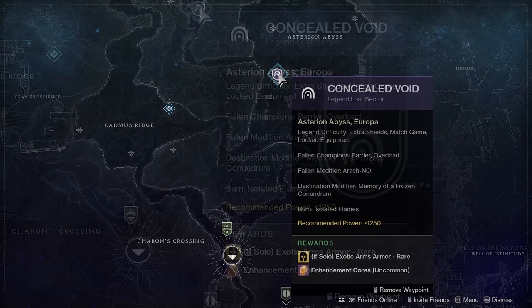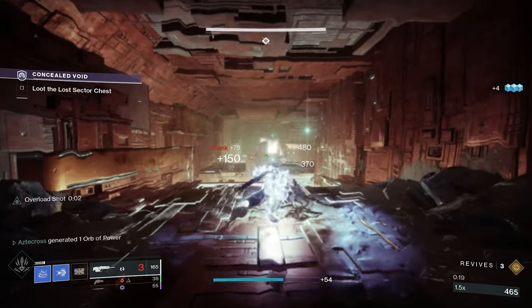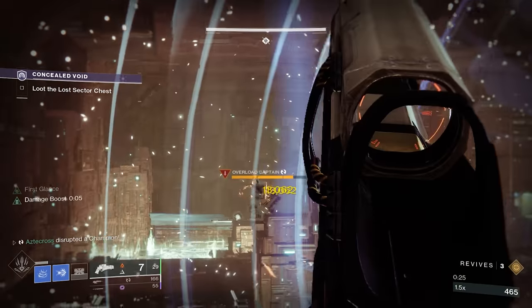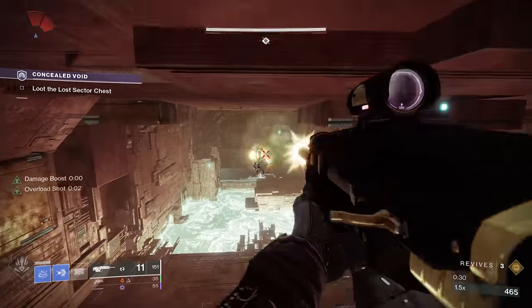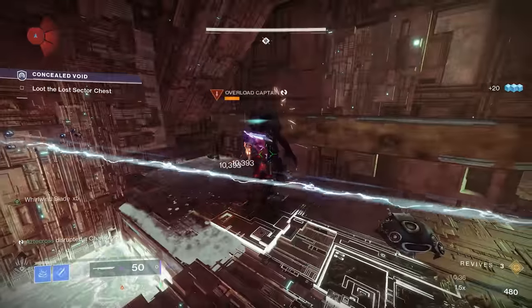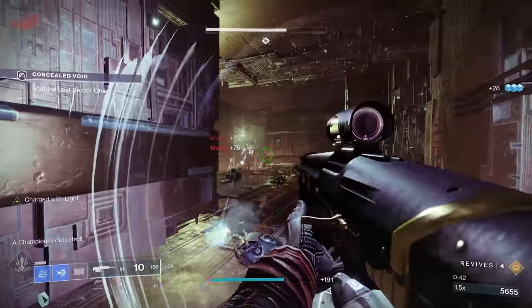On Legend, there's a rare chance of getting these exotic arms, and on Master that goes up to Common. But if you can already do the Master version, you don't need to watch this video. We've changed things up — I feel better on my Titan. We are taking advantage of Sine Ramparts yet again. That barricade is so clutch, being able to shoot through your own barricade, especially with everything around you that could possibly one-shot you.